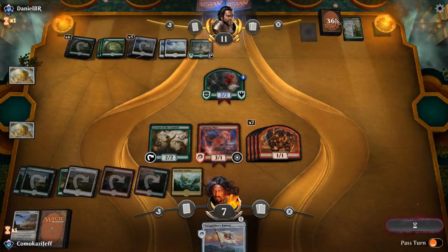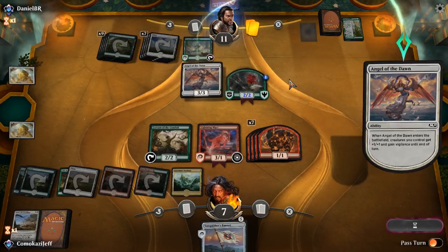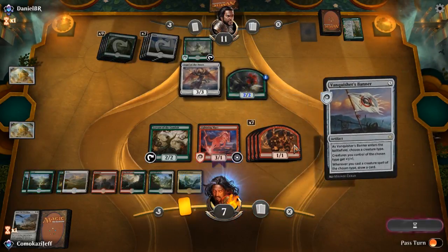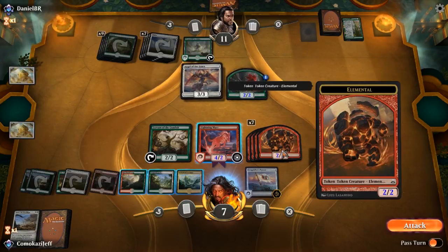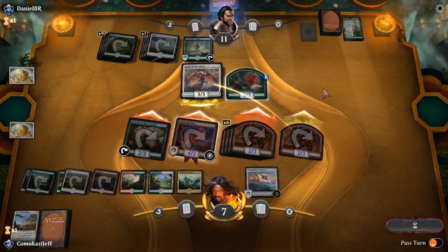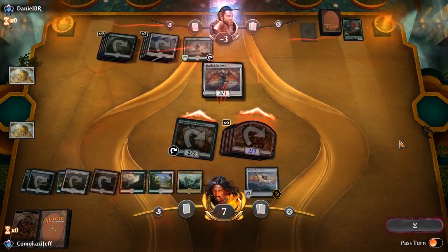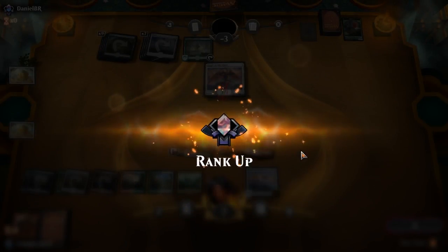Opponent gets all of the lands and their deck is down to 36 cards. Let's see what they have in hand — if it's a Spore Swarm, they survive. Opponent plays Angel of the Dawn. Alright, so Sunpetal Grove — we'll play that. We will play Vanquisher's Banner on Elemental. We have 14 damage here, so we go all out attacking. The only thing I was worried about was them having Settle the Wreckage, but now we have the game. Opponent definitely shouldn't have gone all out attacking there because it was their demise. Settle the Wreckage coming in for the win — we won with Elemental Tribal!